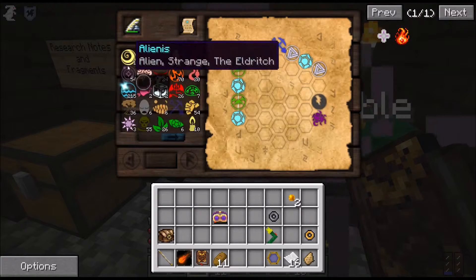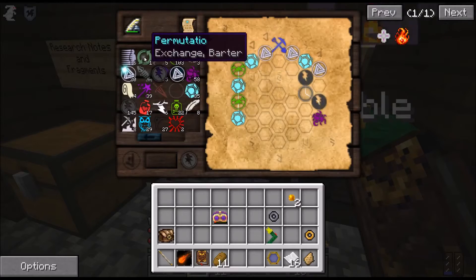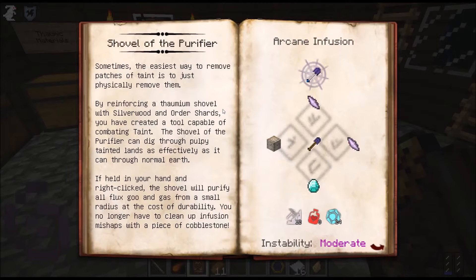I do have some air now. Here we go - Shovel of the Purifier! Sometimes the easiest way to remove patches of taint is to physically remove them. By reinforcing a thaumium shovel with silverwood and Ordo shards, you've created a tool capable of combating taint. The Shovel of the Purifier can dig through pulpy tainted lands as effectively as normal earth. If held in hand and right-clicked, it will purify all flux goo and gas from a small radius at the cost of durability. You no longer have to clean up infusion mishaps with a piece of cobblestone.